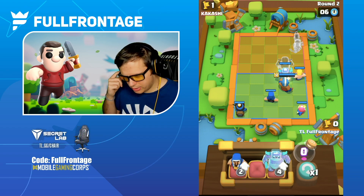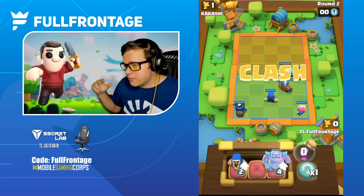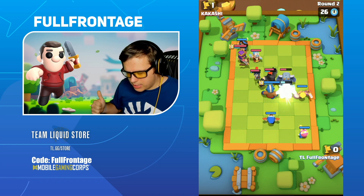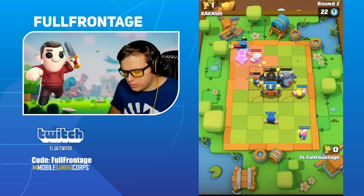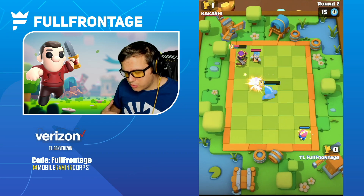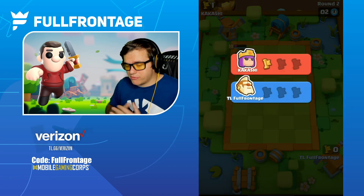Let me grab a miner here. As you can see, there are four two-elixir minis and then a Pekka. The reason I'm going with four two-elixir minis with Barbarian, Miner, and Wizard is that Wizard is going to be really good against Barbarian King – having that negate heal is super helpful. Wizard is also pretty decent against Archer Queen because of its longer range of effect.